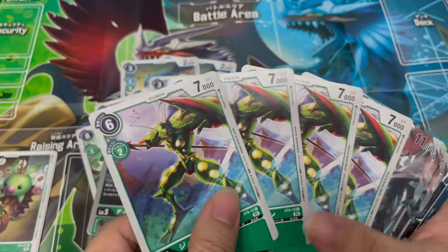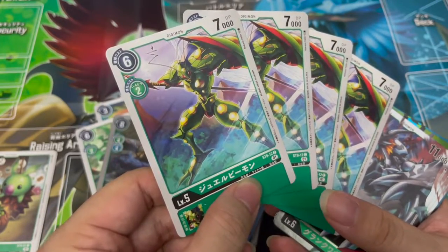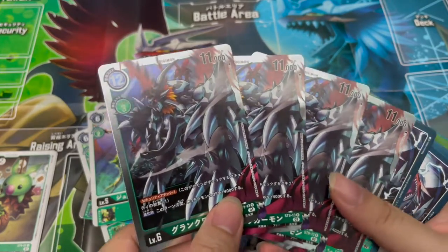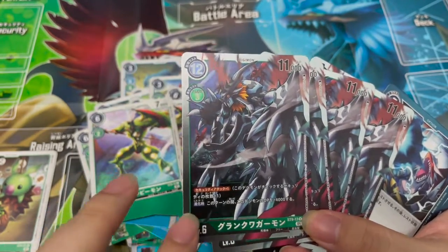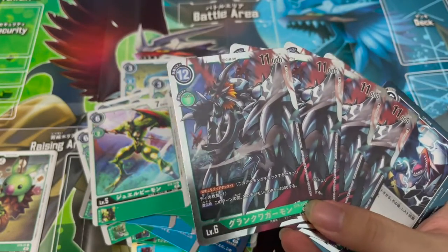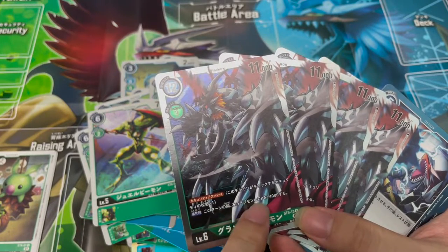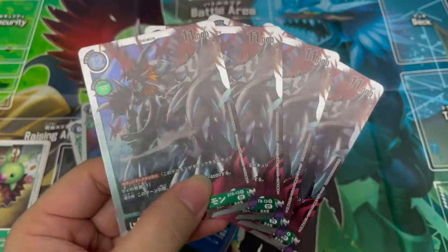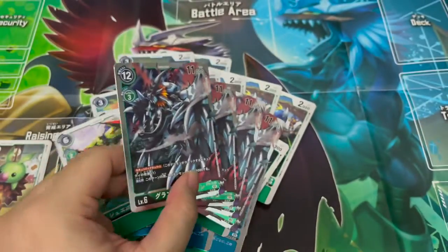We have another Vanilla Digimon — Jewelubimon. Probably could swap it for other things if you're trying to mod this deck into something more playable. And then we have Grand Kuwagamon — it's a rare, so it has the modern rare treatment, which is pretty interesting. Security attack plus one. And it has an evolution ability: this turn, this Digimon's DP plus 4000. It's okay — it's not the best Grand Kuwagamon out there. I still think BT-02's Grand Kuwagamon was actually more useful than this one, but it is what it is — it's still a rare, so it's decent.